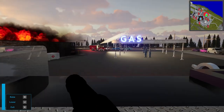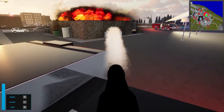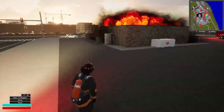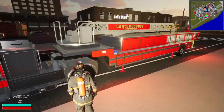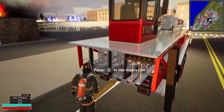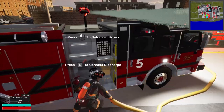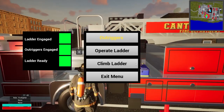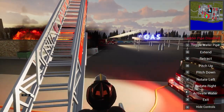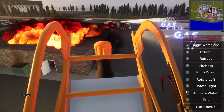Let's do the deck gun as well. Let's raise it up — it's always so hard to judge where the stream is going with deck guns. It's kind of flipping out but I think we're fine. Outriggers are down, let's run a supply to the engine. Discharge is set. Let's use the ladder and operate it. It doesn't look like the deck gun is doing much — let's cool that tank down with this. Let's go up to the top and extend out.